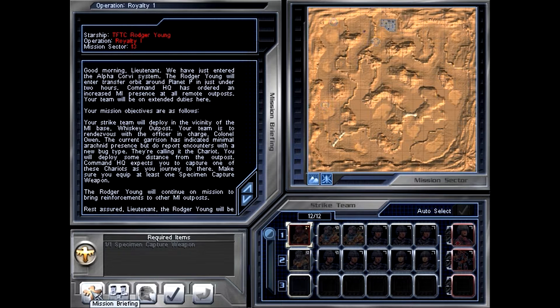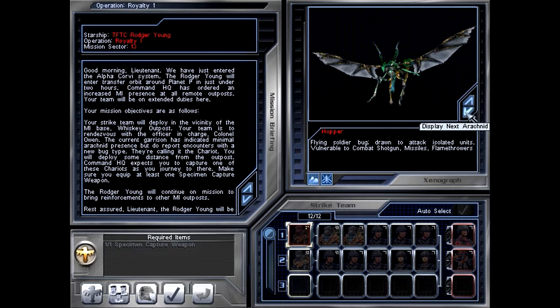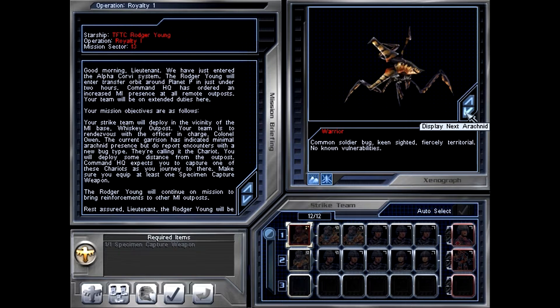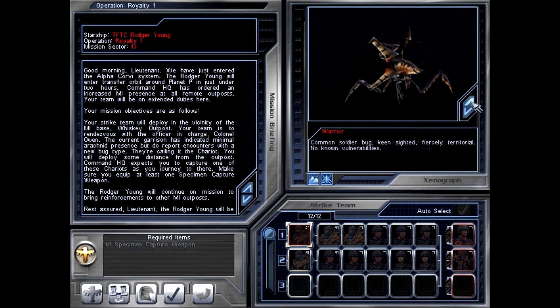Good morning, Lieutenant. We have just entered the Alpha Corvide system. The Roger Young will enter transfer orbit around Planet P in just under two hours. Command HQ has ordered an increased MI presence at all remote outposts. Your team will be on extended duties here. Your strike team will deploy in the vicinity of the MI base Whiskey Outpost. Your team is to rendezvous with the officer in charge, Colonel Owen. The current garrison has indicated minimal arachnid presence, but do report encounters with the new bug type — they're calling it the Chariot.